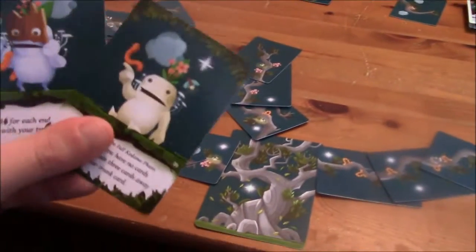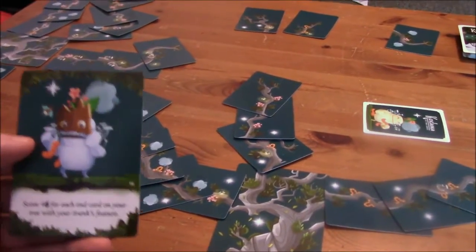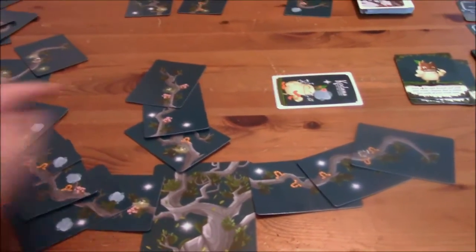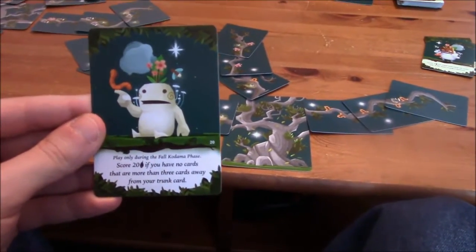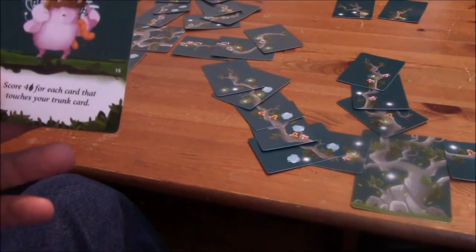Because I don't think I could have scored big on the Kodama cards. Score four victory points for each end card on your tree with your trunk's feature — well, I've got one, so I covered that up. I got four points. This is why I think I lost — I'm not paying attention to my cards. Score twenty points if you have no cards more than three cards away from your trunk — I wasn't paying attention and this one is way too long. Had I branched off for this or something, I could have scored twenty points. But what did you get? Four points for each card that touches your trunk card — one, two, three, four — that's sixteen. You would have won.